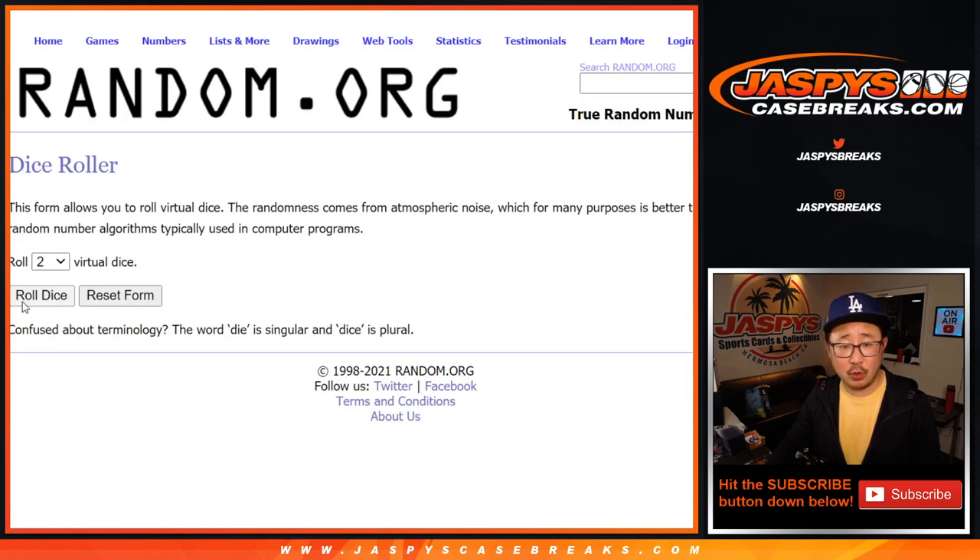Big thanks to this group of people right here for getting in. So Andrea, thank you — you bought those two spots straight up, and congrats again to the winners of those spots. That's why you have those little rooftops next to your names. Congrats again. There are the numbers right there.